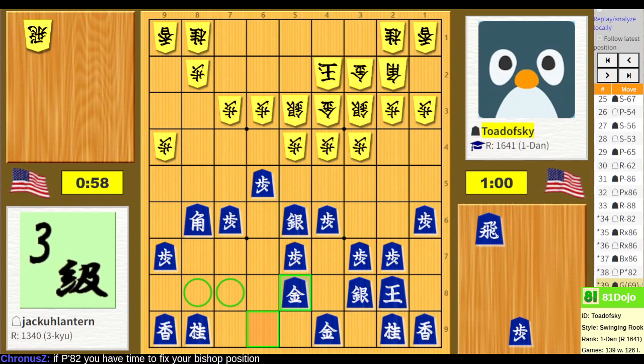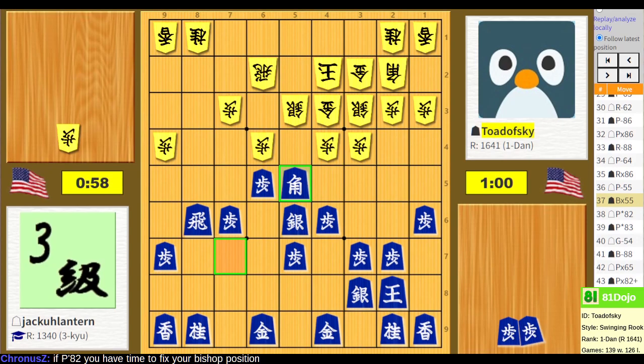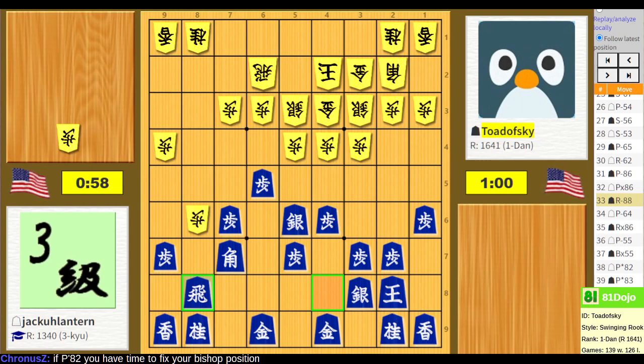Of a Yagura? Yeah. I just looked at the shape and stuck to the opening principles — if you open your silver or your bishop, make sure your gold is next to it, et cetera. I'm probably doing it wrong, but it doesn't matter until you hit probably one-dan or one-kyu or something. I'm actually like probably fifth kyu in the final place. It's also funny — when I started playing on 81 Dojo, I think my first opening was static rook, and I tried that until I almost made it to five-kyu or something.